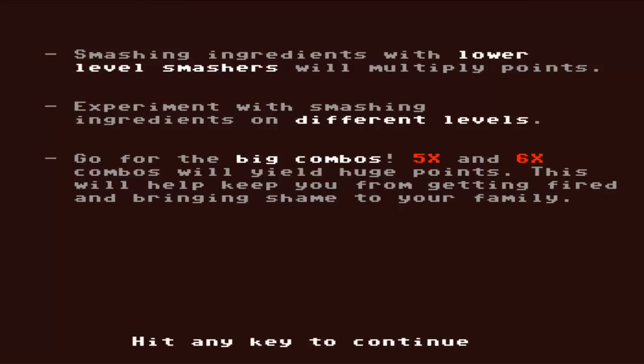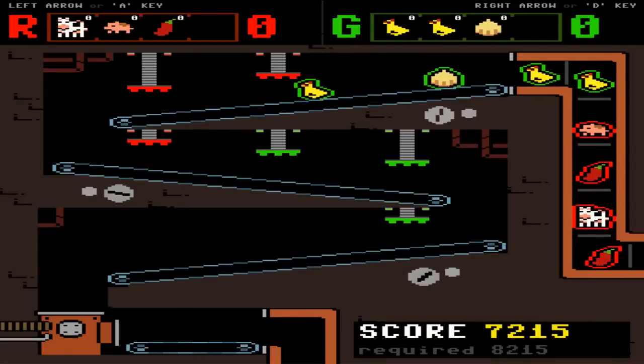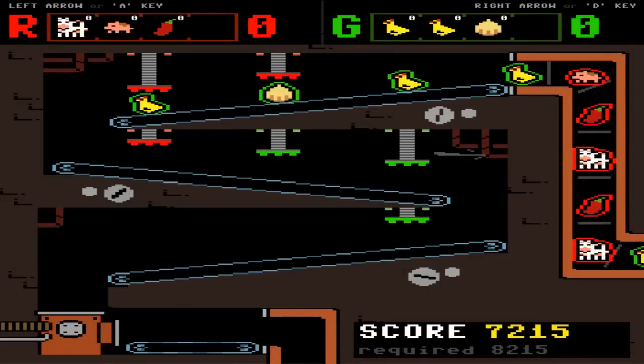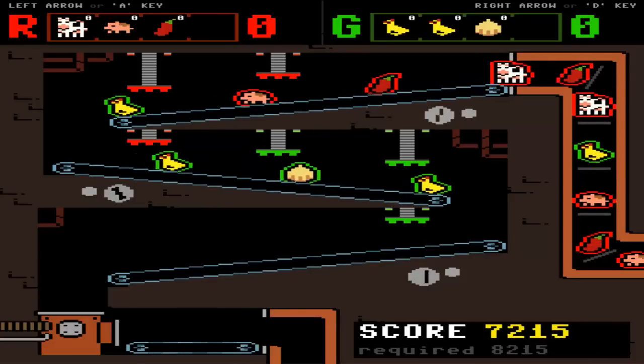Smashing ingredients with lower level smashes will multiply points. Experiment with smashing ingredients on different levels. Go for the big combos - five times and six times combos will yield huge points. This will help keep you from getting fired and bringing shame to your family. Alright, so let's try to use the last squishers. Let's see how this goes.